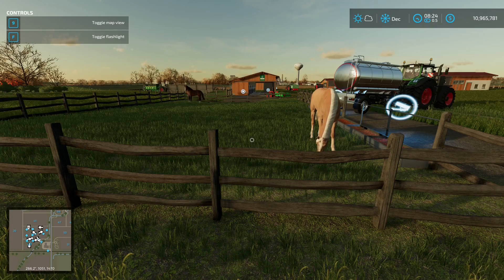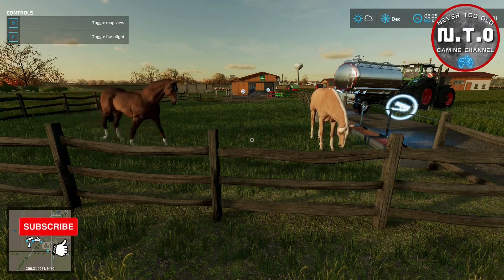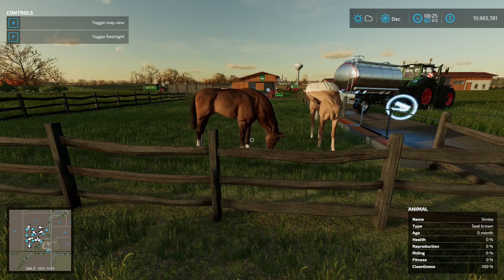Good morning and welcome back to another episode of Help I Bought a Farm for Farming Simulator 22. This is the last in the series of animal farming videos. Today is going to be about horses — we'll cover different types of horses, buildings, how to keep and move them, how to feed them, and how to care for them.